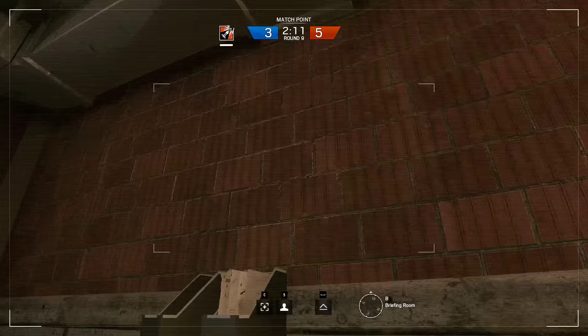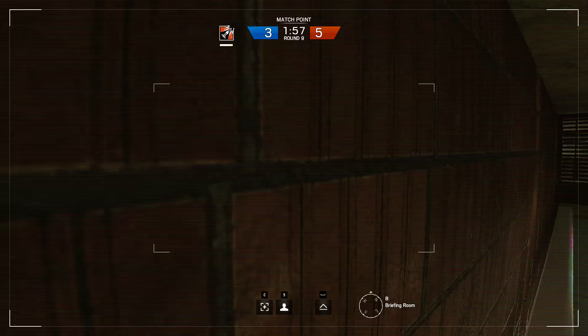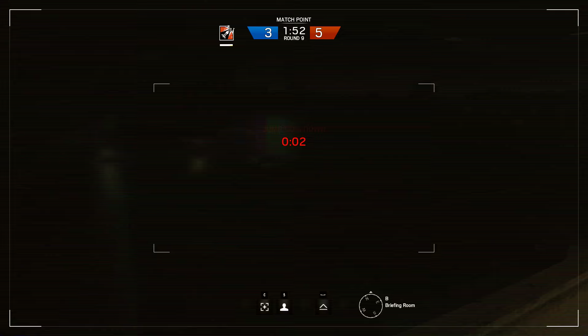Having that drone before you even enter will allow you to push even quicker. The cool thing about the spots in A room is that you're most likely going to plant the bomb there, so the defenders will try and take it back while you're outside. At that point you won't have any vision inside the room, so having a drone there ready to be used by a dead player can make a huge difference.